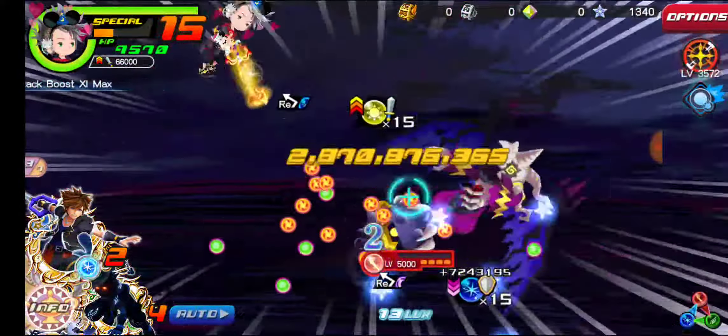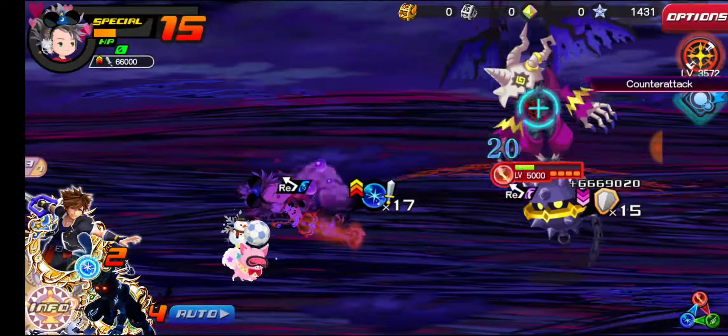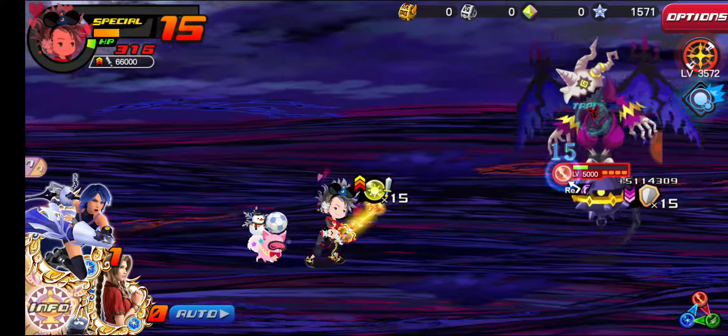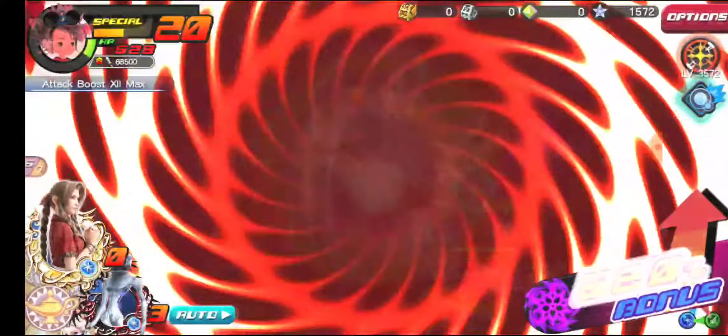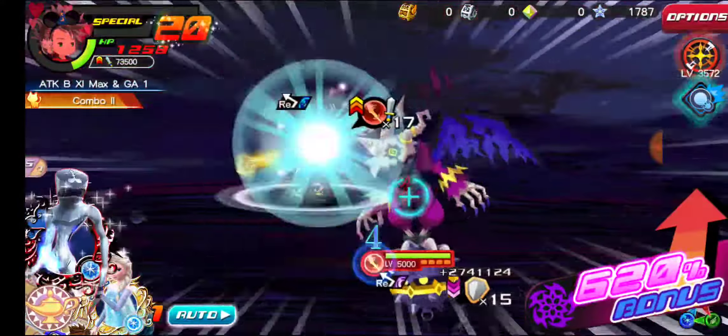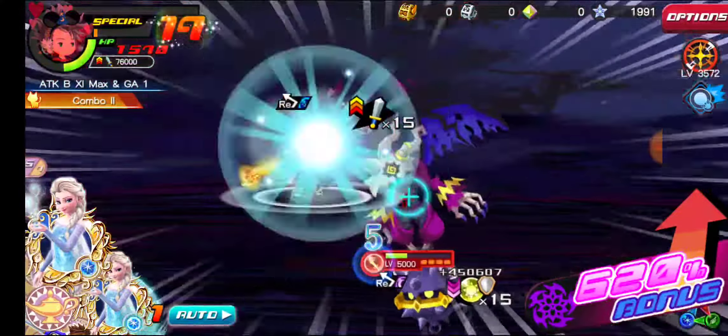It's okay if we die this turn because then we get to stack our buffs for next turn. So right now we have all our buffs from last turn which is insane. We're going to start dealing insane damage. And we'll finish off with Elsa here, or Dusk copying Elsa.